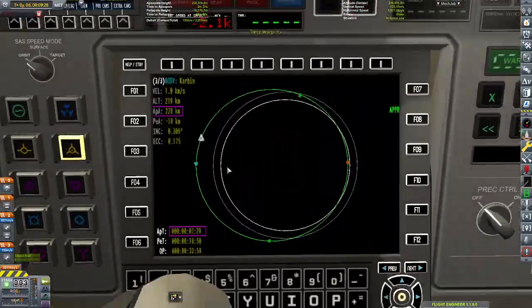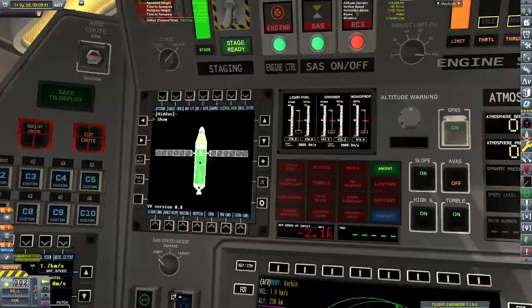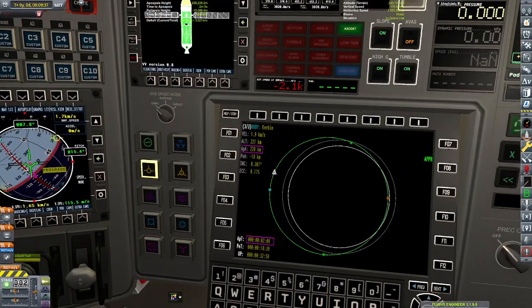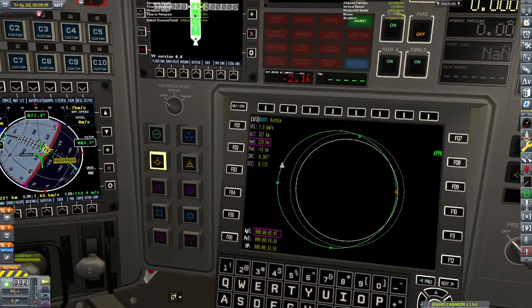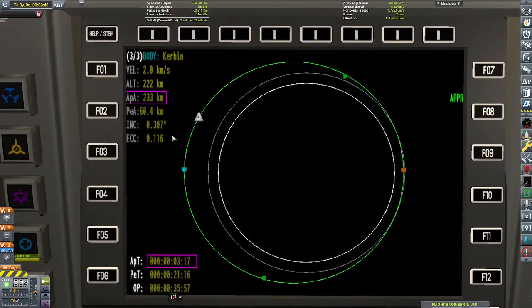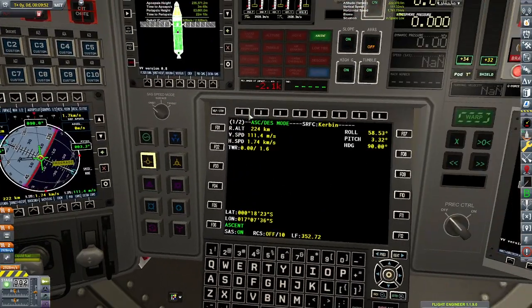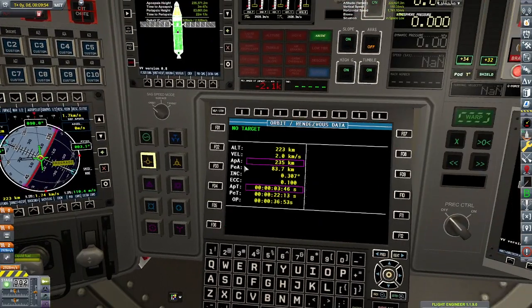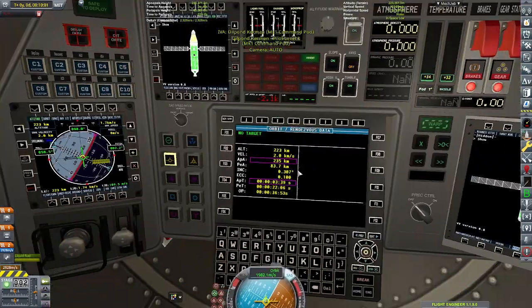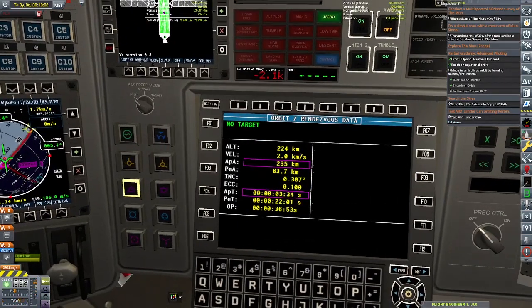Since we have that seismographer, I decide to kill my periapsis so it descends back into the planet, destage that lower stage, and we'll get some science from that. Since we have the entire upper stage to use, I had no problem spending a little extra fuel to get us back into orbit.